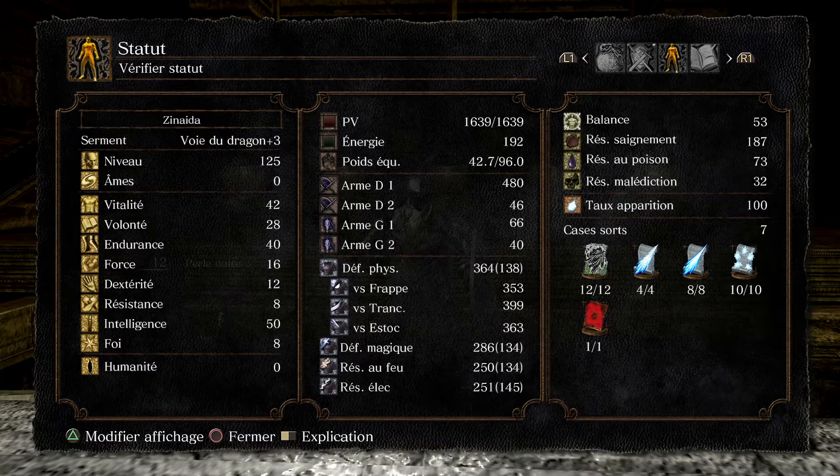On a 42 de vitalité, 28 de volonté — ce qui fait les emplacements de sort, comme la mémoire dans Dark Souls 3 — soit 7 cases de sort, c'est pas mal. 40 d'endurance, au-delà ça ne sert à rien. 16 de force, 12 en dextérité, évidemment pour pouvoir porter la Moonlight. 8 de résistance, parce que c'est vraiment la stat useless — sortez vos meilleurs arguments, mais ça ne sert à rien.